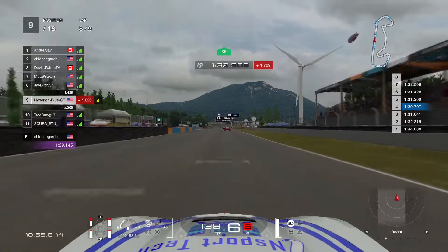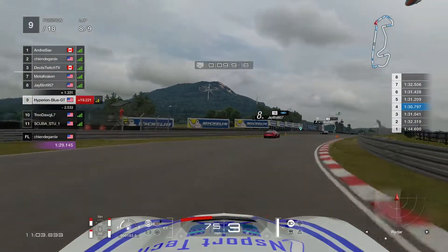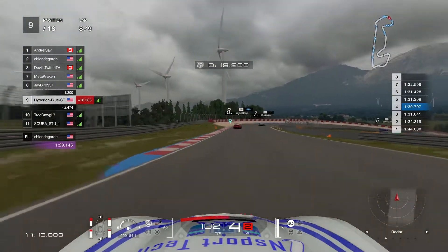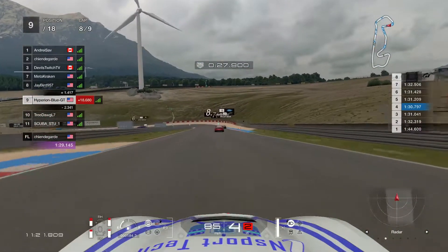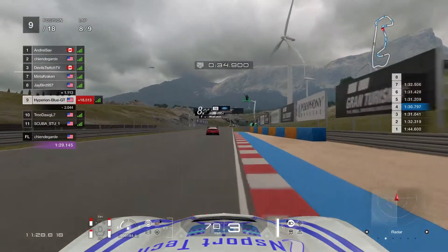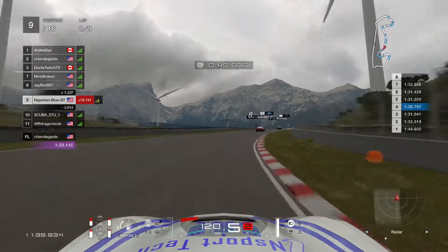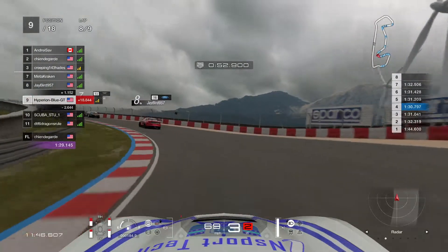On to the eighth lap — nearly there, folks. This is all about racing survival skills. It's going to be pretty hard but better and faster, staying safe during every moment on this track. That should do it — taking a few more chances. Jaybird 957 is still trying to keep up — this is one good fierce battle. A yellow flag is called in — let's see what's going on.